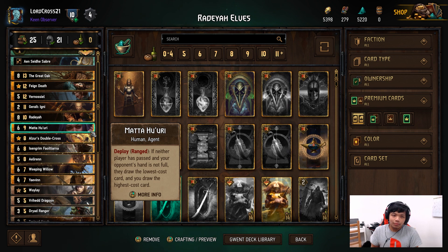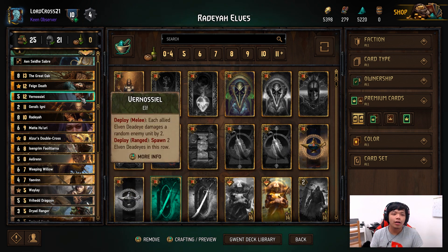The Great Oak and Vernasio are two very powerful cards together — Vernasio being able to swarm the field with elves and the Great Oak benefiting from that. Feign Death was added. I don't want to take credit for any part of this deck — this was made by Sebastian himself, I just want to cover it.